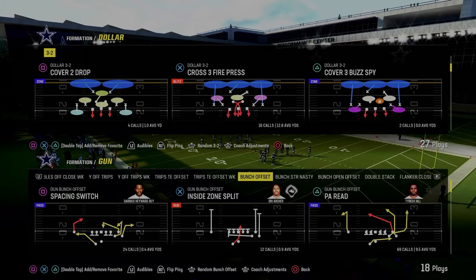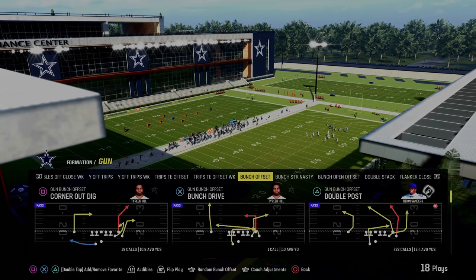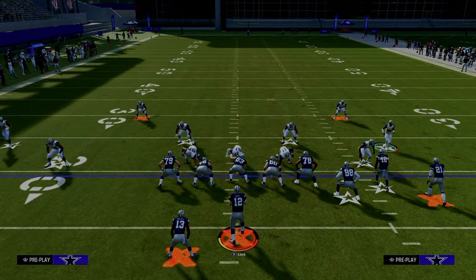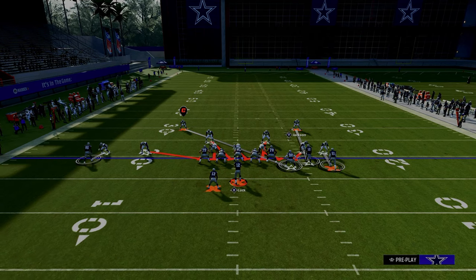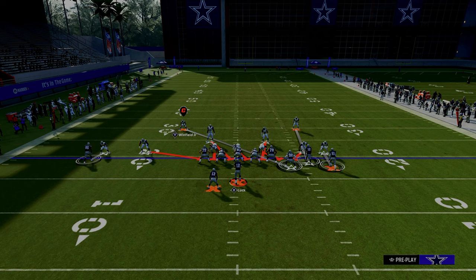Let's talk about abilities first. When defending gun bunch — specifically Colts bunch — these abilities are really helpful. We have deep out zone knockout on both outside corners. The safety on the right is Bo Jackson, with both deep in and deep out zone knockout. I also strongly recommend both safeties have universal coverage — if activated, they go crazy in the middle of the field and open up a lot of adjustment options against gun bunch.